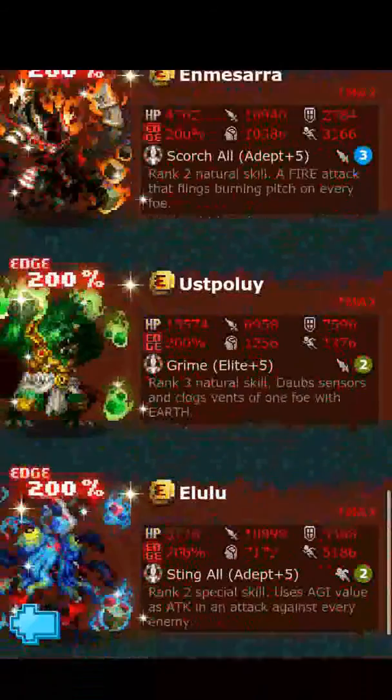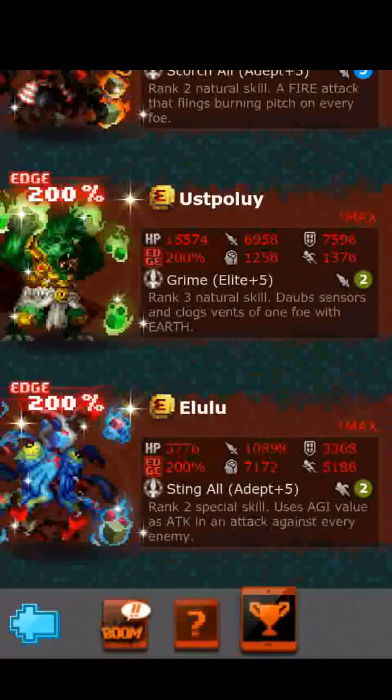Last but not least we have Lulu. By the way, I do like Ustpuloy's look — really nice sprite. But Lulu — I don't know what this thing is, it looks like a strain of virus or something, really ugly sprite. And it's a horrible fighter. When I saw these stats I instantly thought of Uber Altitude, the big red dragon warlock from a previous dungeon event that had Counter — a fighter that didn't make sense to me. Lulu is in that same category.